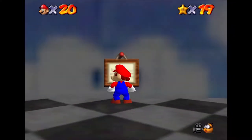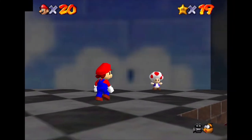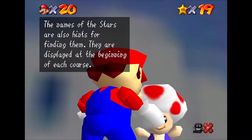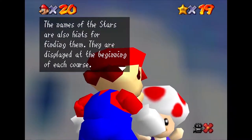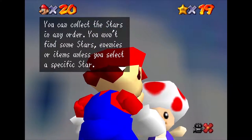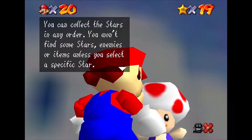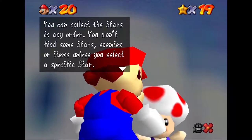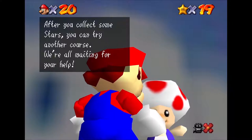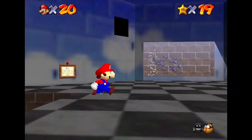We'll definitely have to take their advice and find these courses, but that's for another time. Heading over to chat to our Toad friend: 'The names of the stars are also hints for finding them. They are displayed at the beginning of each course. You can collect the stars in any order. You won't find some stars, enemies or items unless you select a specific star. After you collect some stars, you can try another course. We're all waiting for your help.' Screw you, Toad. Screw you.